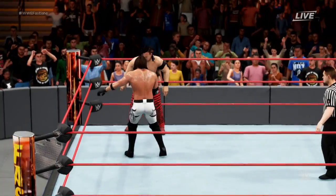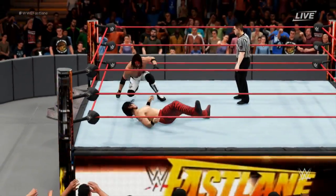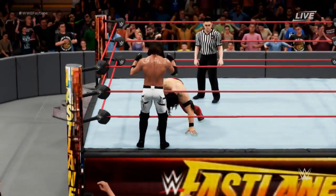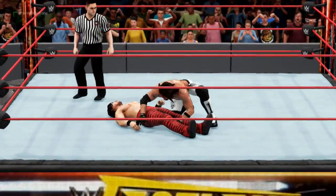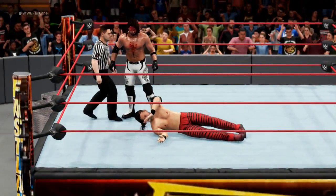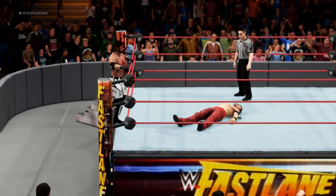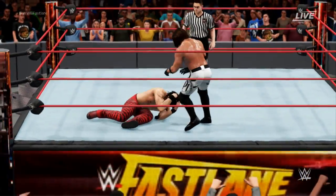Knee strike right into the chest. AJ comes back with a big right hand. It looks like Nakamura botched — he delayed like crazy. A nice Hurricanrana there by Styles. Oh my God — is he going to go for it? Phenomenal Forearm by Styles! That's going to blow away Nakamura — what a hell of a match! At level 78, AJ Styles... oh my God, another kick out! What the fuck?! I'm getting lightheaded watching this.